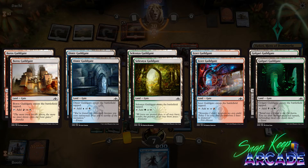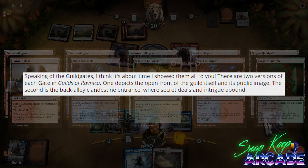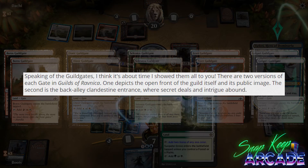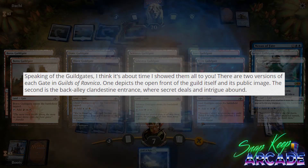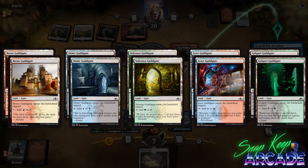Next up we have a return of the Guild Gates. Guild Gates are a great way to fix your mana in limited and have even had constructed decks built around them in the past. This time around, each Guild Gate has two printings with unique art. Wizards of the Coast explained that one depicts the open front of the guild and its public image, and the second is the back alley, clandestine entrance where secret deals and intrigue abound.